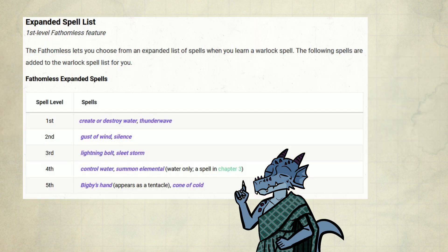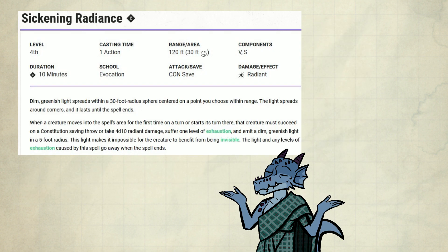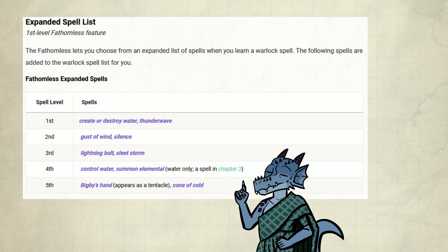From 7th level onwards, you can pick Control Water and Summon Elemental — with the restriction of water elementals only. I don't like Summon Elemental at all. Control Water is really strong if you play near water; otherwise you should probably focus on picking up Sickening Radiance and other good 3rd level spells. For the final spells from the expanded spell list, at 9th level you get access to Bigby's Hand and Cone of Cold. Synaptic Static is a lot better than Cone of Cold, but Bigby's Hand is a nice concentration spell to add to your options.